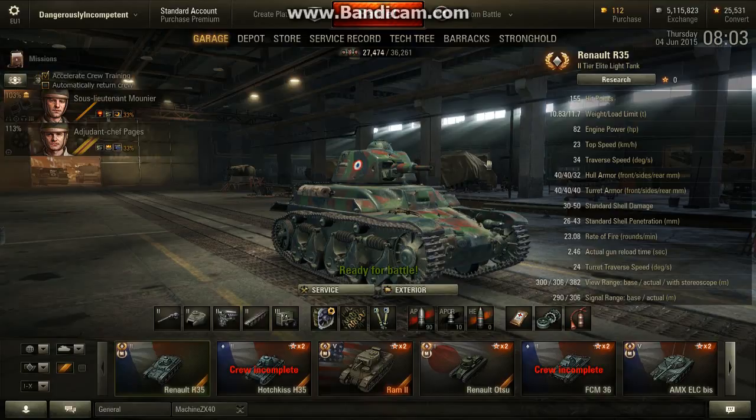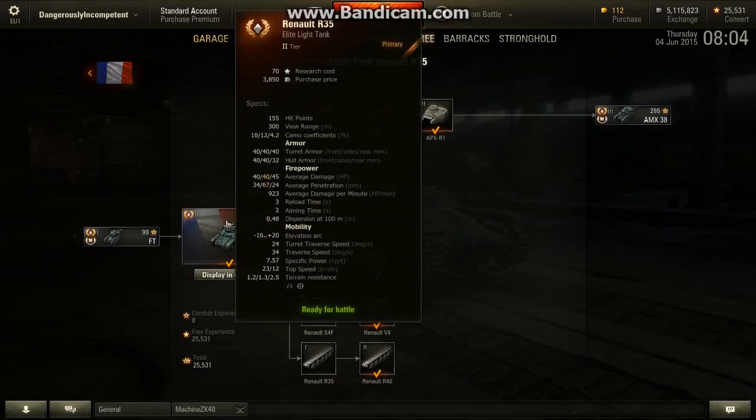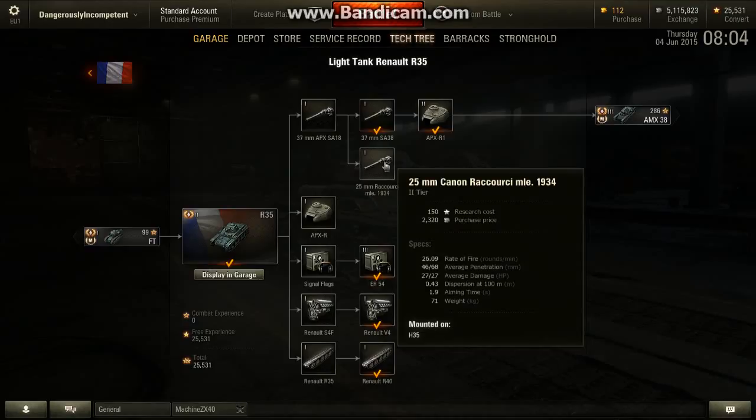If you're attacking, gun-wise you've only got tier 2 guns. Other tier 2 tanks and TDs can get up to a tier 4 gun, so you're very outgunned. This gun has an effective range a bit short of the maximum spotting range, so I wouldn't advise it at all, despite the fact it's got good penetration.